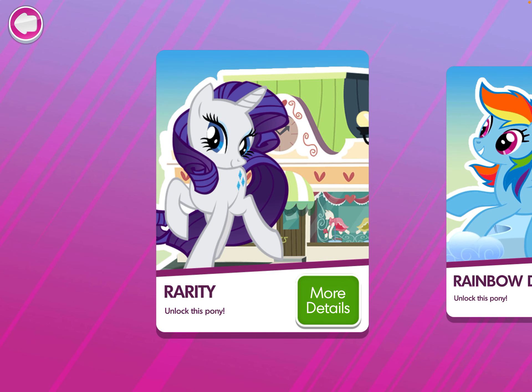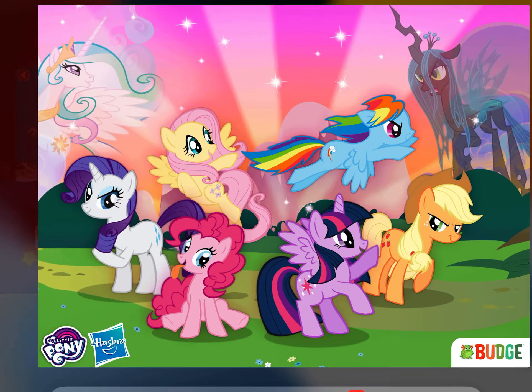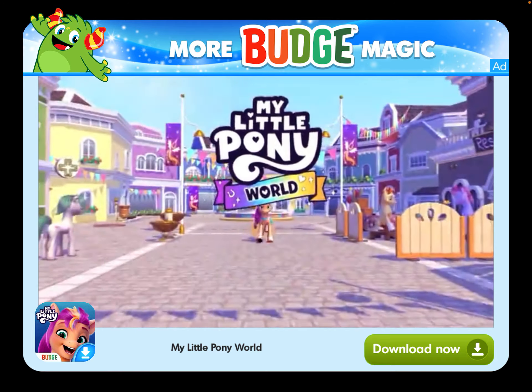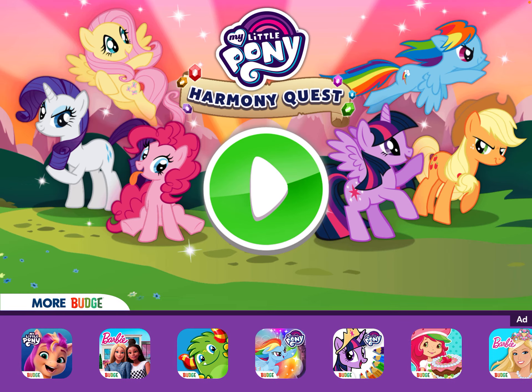Unlock the Rocky Ridge Mine now and get access to three new cards, all new video clips, and extra jigsaw puzzles. Connect the dots pictures, and an exciting hidden object scene. Welcome to My Little Pony World. Look, it's Sunny Star Scout. Tap a station to play.